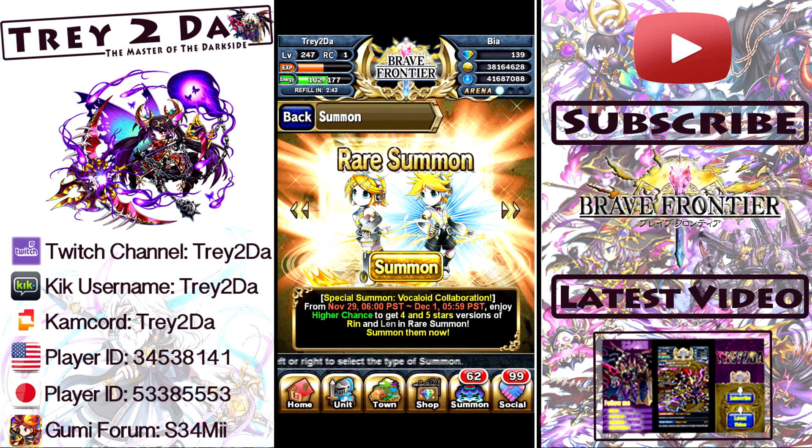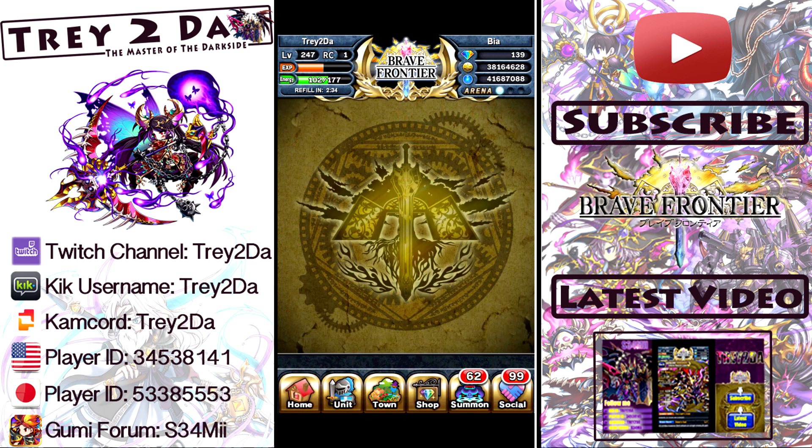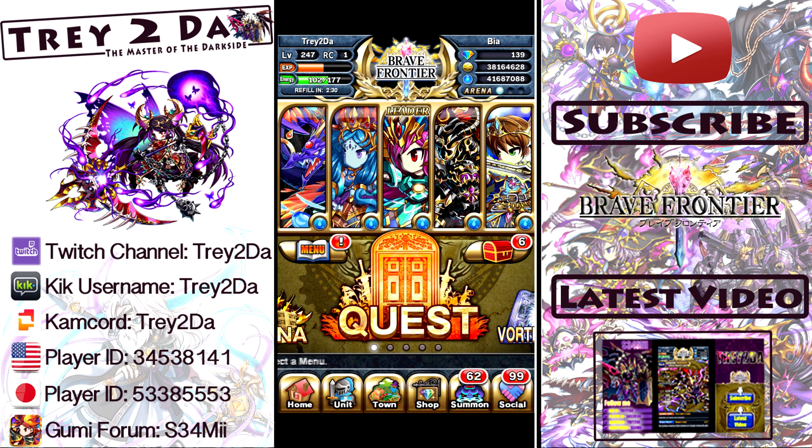Alright guys, so that was 10 summons. We're gonna stop the video right there for now. I'm probably gonna do some more because I didn't get either of the two new units, which is such a drag. You can pretty much count on a part two of this because we're gonna try to get them both - they get a 6-star and they're looking like they're going to be pretty good units. Don't forget guys, upper right to subscribe, lower right to see the previous video, and if you wish to join the Facebook group the link is in the description. Thank you for watching - please continue to like, subscribe, favorite, share, comment, and everything else. I'll be back at your screen with more Brave Frontier Global soon. Later guys!